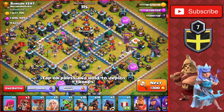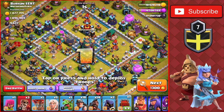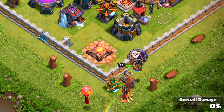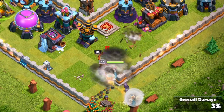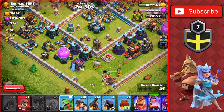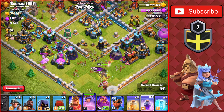We found another Town Hall 14 with a million of gold and elixir — very good. We're going from the bottom of the base. We don't have a Siege Barracks at the moment so we're going to use the Wall Wrecker. We'll drop the Archer to hopefully lure the Clan Castle — doesn't look like there's anything inside. So we drop the Balloon with the Healers and Wall Break into the base immediately. They go in and take out the enemy King. We'll drop one Headhunter to help take down the King with the Queen, and she takes down the Air Defense.